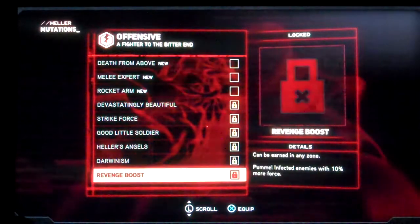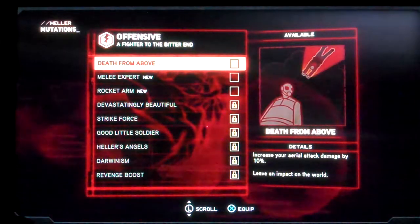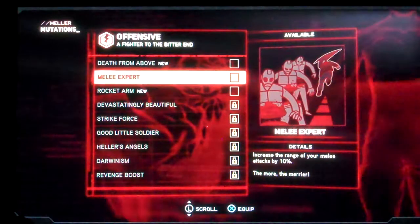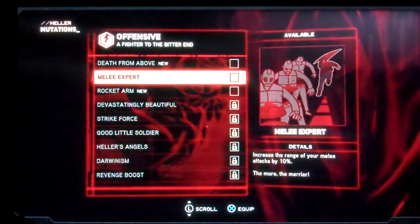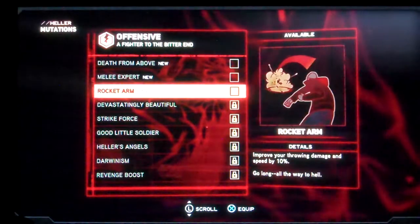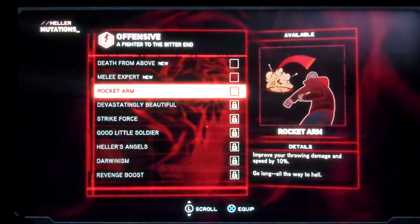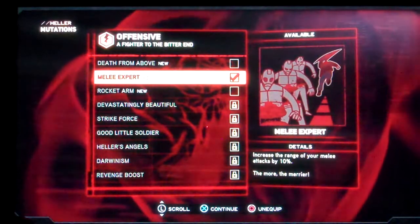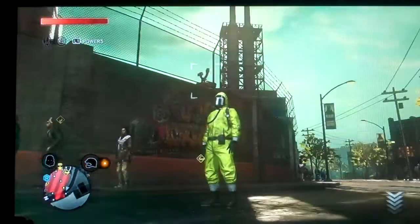They all have a little funny line under them. Like this one — it says 'leave an impact on the world.' Get it? Because we're going to be falling off the top of the building. The more the merrier. It increases the range of your melee attacks. And then rocket arm — 'go long all the way to hell.' I'm going to get that one. That's kind of the easiest one to get.